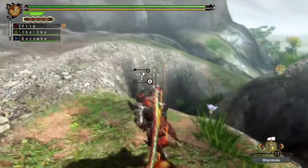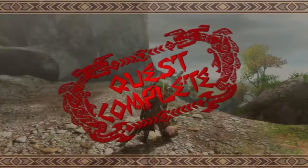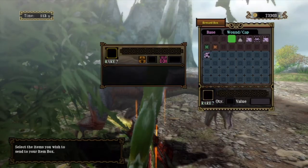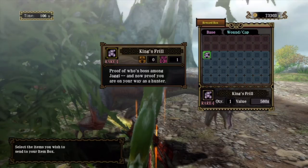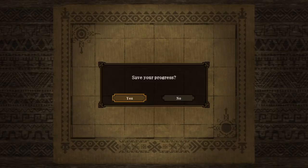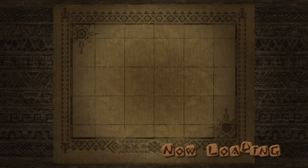Did I mention how much I like how this area looks? I've been spending a lot of time here farming the supply quests - it's a nice looking area. We never got to see what the impending threat was. We got another hide, another head, more advanced spheres which is excellent - two of them in fact - a screamer, a Great Jaggi head, claw, hand - don't think I've had his hand before. For wounding it I got a King's Frill, which is good. And that was a new record in terms of size - apparently there are really massive versions of each monster with crowns next to their weights.